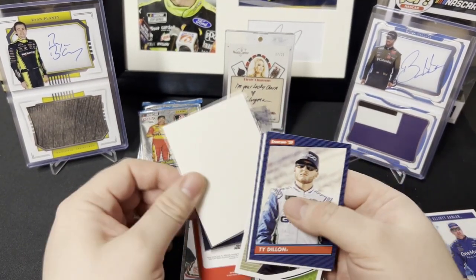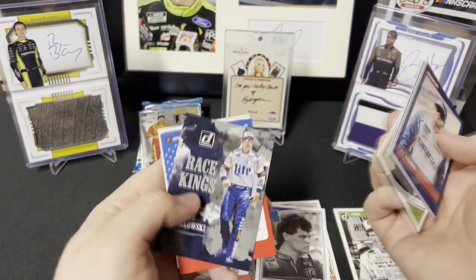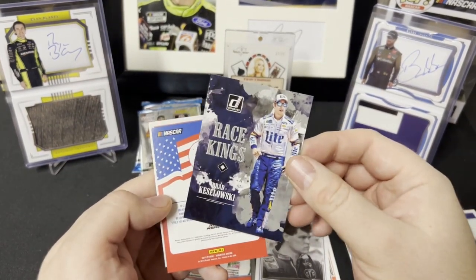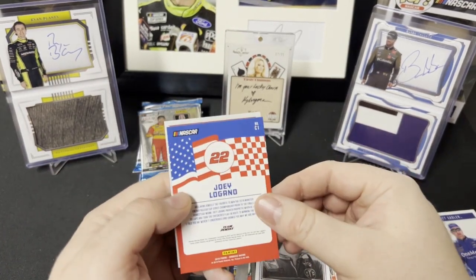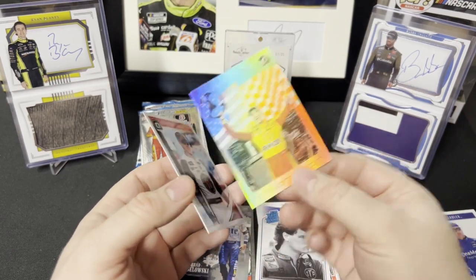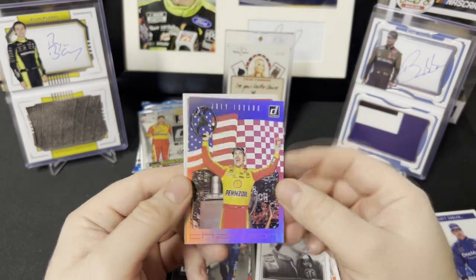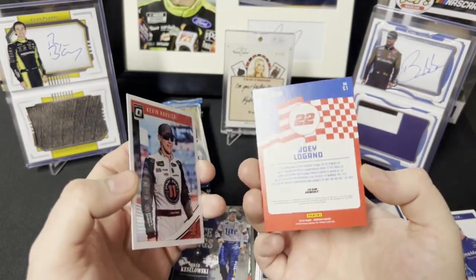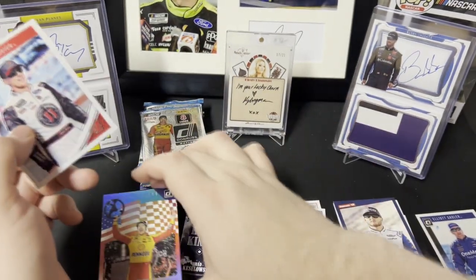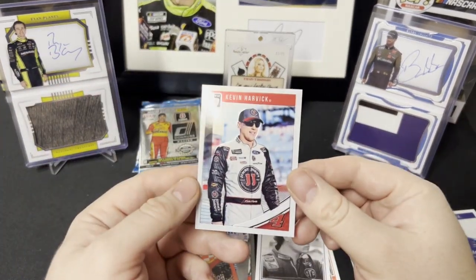We've got a filler card, and then we have a gray or silver border Race Kings Brad K. And we have a Joey Logano champion — something C1 — Joey Logano champion. It's a nice looking card. Don't know how rare those are, but that's a nice looking card. And then we have an optic of Kevin Harvick — pretty cool.